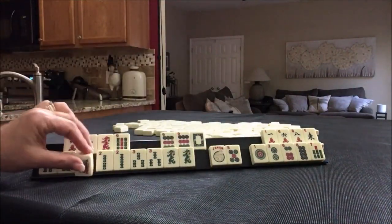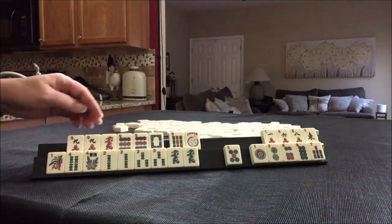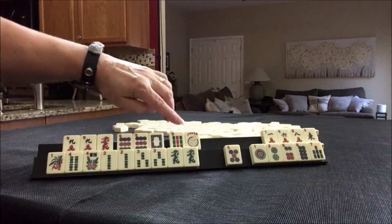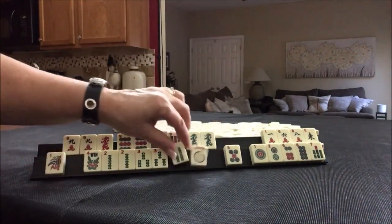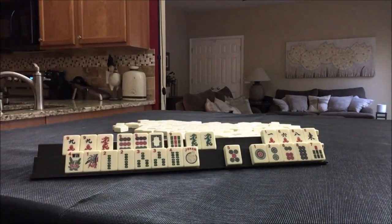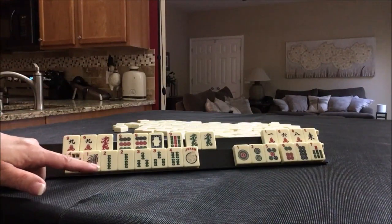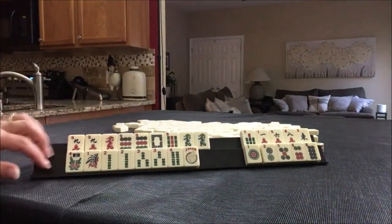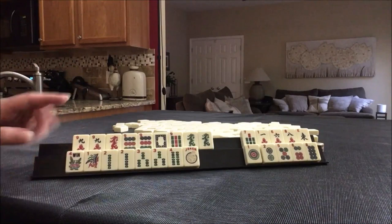Another thing we could maybe do is use these down here and play two-three dragon, but that would really kind of weaken this hand up here. Even though we do have a dragon for cracks and a dragon for dots, we could use the green dragon down here and use this for the kong. But I would just stay concealed and see what happens, because we do have options with the consecutive run here — 1-2-3 or 2-3-4. So I think I would start by discarding all these. Ten discards, which is two over what I try to do, but here we have no gaps with either option. So this is what I would do.